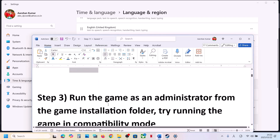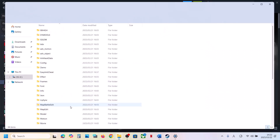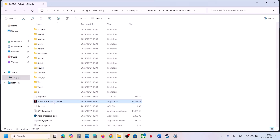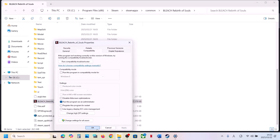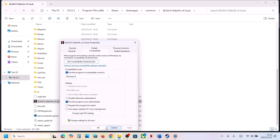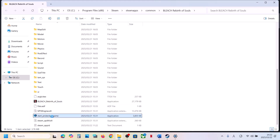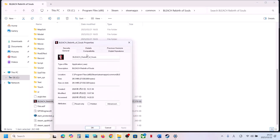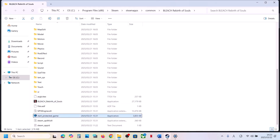The next step is to run the game as an administrator from the game installation folder. Go to Steam, right-click the game, select Manage, then click Browse Local Files to open the installation folder. Scroll down, find the game EXE file, right-click it, select Properties, go to the Compatibility tab, and check 'Run this program as an administrator.' Hit Apply and click OK. If that doesn't work, go to Properties again and try selecting Windows 8 compatibility mode — hit Apply and OK. If still not working, try Windows 7. Also try checking 'Disable fullscreen optimizations,' hit Apply and OK. Do the same with the other EXE file. If none of these work, uncheck all those boxes, hit Apply, click OK, and follow the next step.